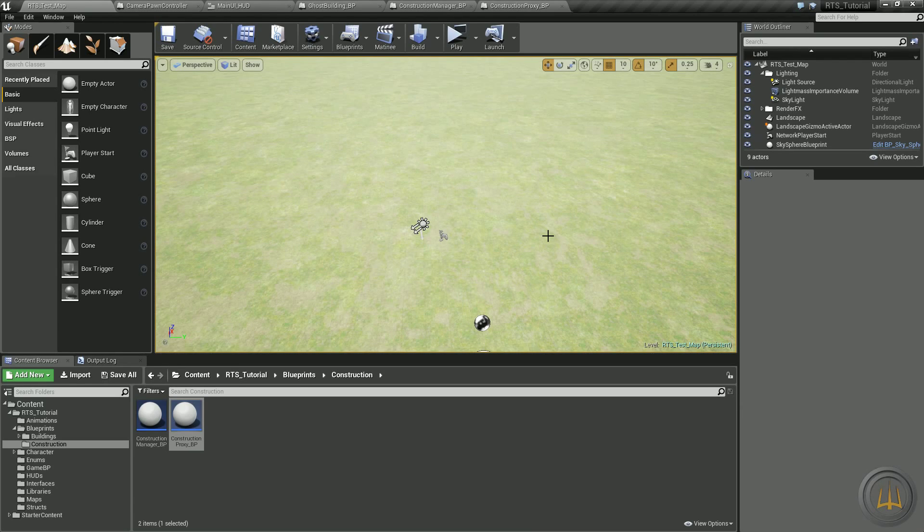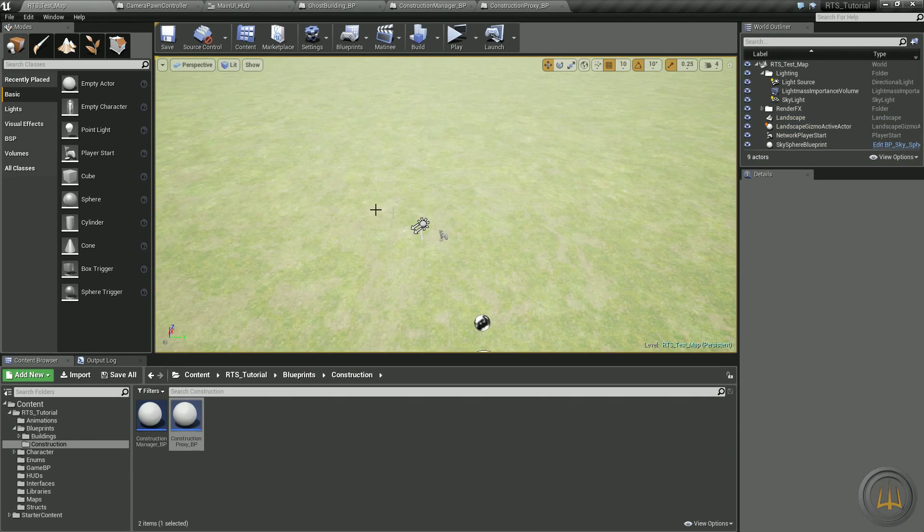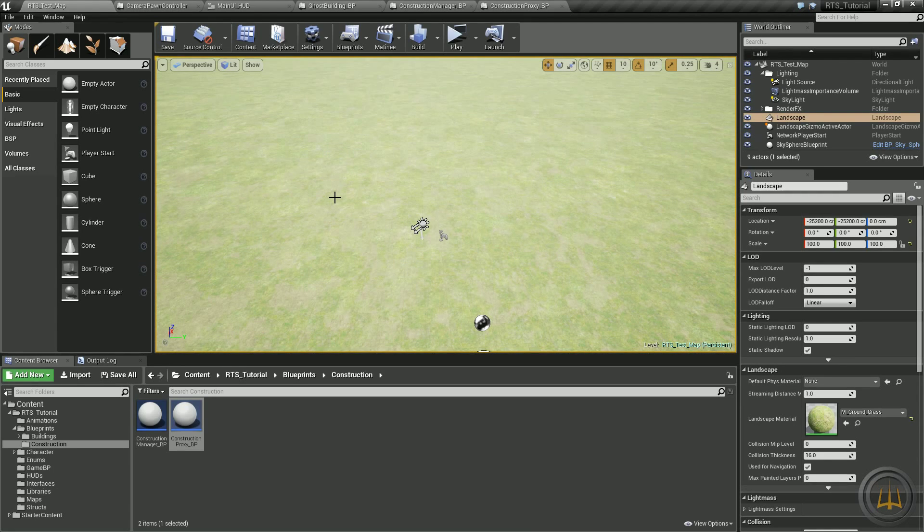Hey everyone, Jesse here for Three Prong Gaming. In today's episode we are not going to be adding or building anything. Instead I wanted to do an overview of exactly what we have going on when we spawn our ghost building and place it down. There's actually quite a bit going on and I wanted to explain it — the last couple episodes have been a little long and confusing, so I want to clear it out so you can see the method to the madness, because we're going to build upon that.